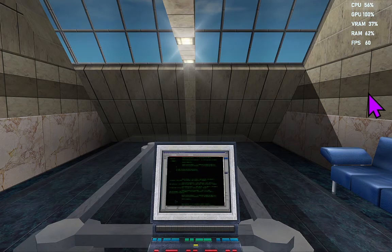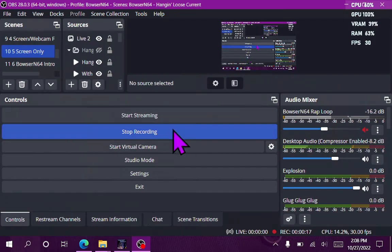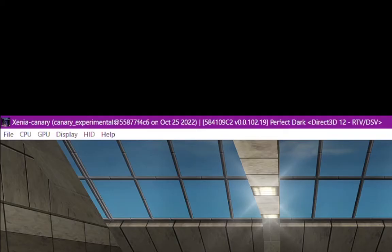Hey guys, it's me Bowser64 and welcome back to another video playing Perfect Dark again. This is the Canary experimental build of Xenia. It is 55877F4C6 — the build made on October 25th, 2022.